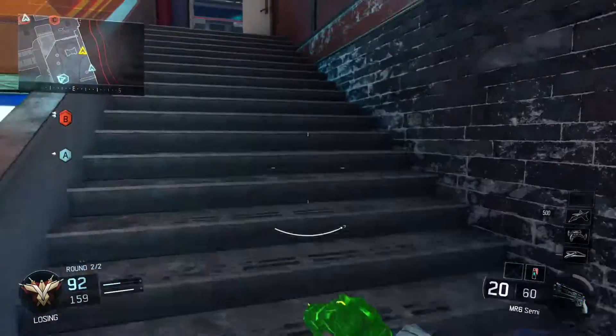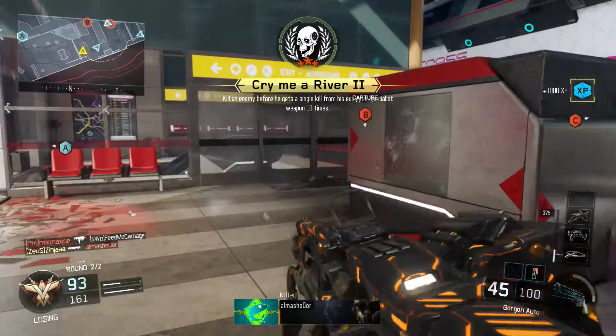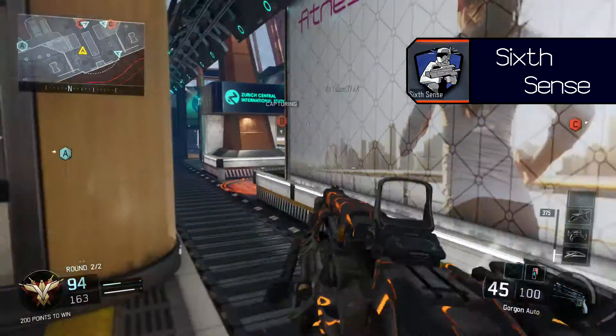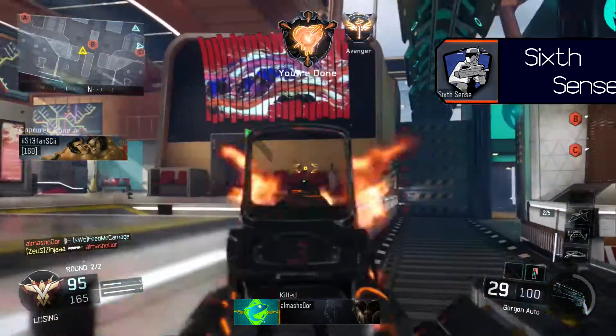For the perks, we will first take the Perk 1 Greed wildcard, allowing us to take two perks from the Perk 1 tier. The first perk will be Six Cents. Six Cents will alert you of any enemies in close proximity, so once you get alerted, you can whip out your pistol and take them out.